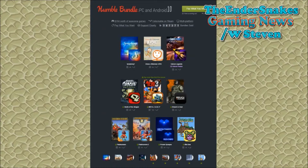That's what you get if you pay more than $4.91. You also get the soundtracks with them, which is really awesome. You can play these on PC and on your Android as well. If you guys are interested, go and pick that up — you can pick it all up for around $5, and it all helps charity, which is what the Humble Bundle is all about.